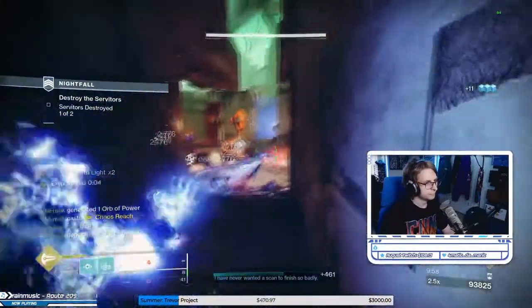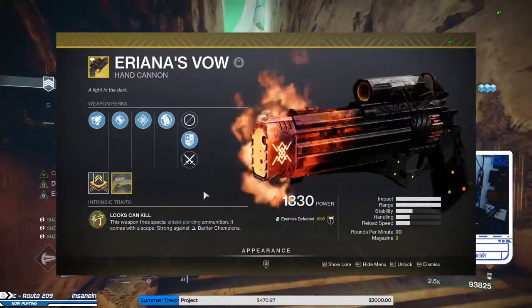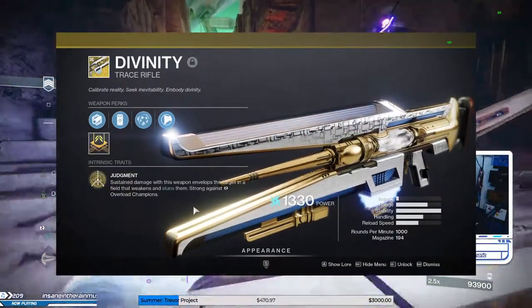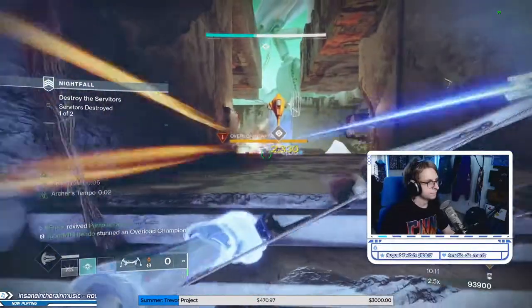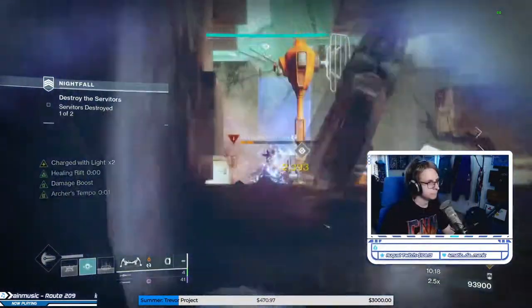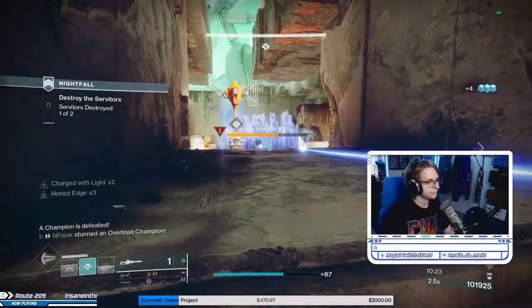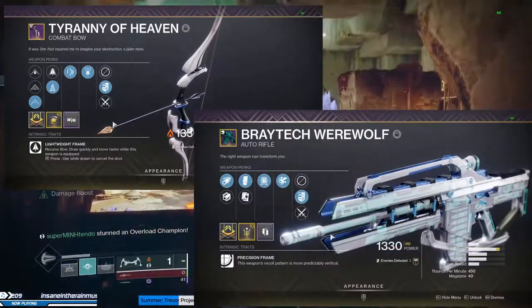Since this strike has Barrier Champions, you'll want one team member on Ariana's Vow. Trust me, the Barrier Auto mod does not cut it. Divinity helps melt champions fast and stuns Overload, so I would highly recommend this as well. The last player has some flexibility — I personally chose Izanagi's Burden for the massive burst damage and taking out champions fast. The only shields you have to worry about in this strike are a couple of solar heavy shanks in the middle, so with the Well and Ariana's Vow, you won't need to think about them. Bows and low-RPM autos with high range make great primary options to round out your loadouts.